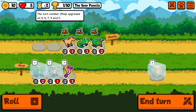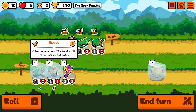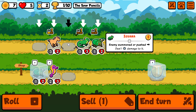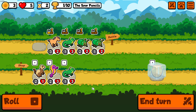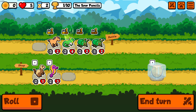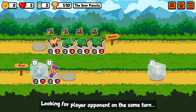Each turn we survive, we get new upgrades. Shop upgrades on turns three, five, seven, nine and eleven. We still have a seahorse in the shop — let's upgrade our horse. I want to move the horse down, move the iguana down, and do a roll. We get another iguana — let's upgrade our iguana. And I'll freeze that for the next round.